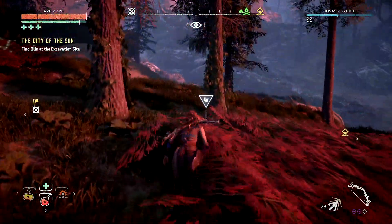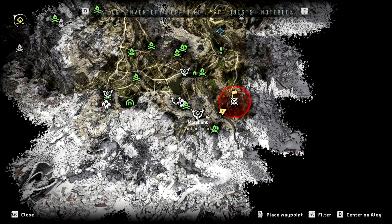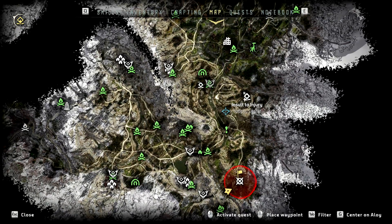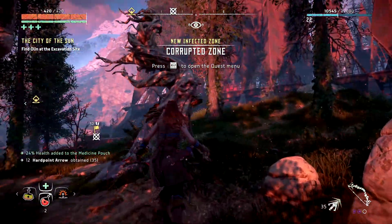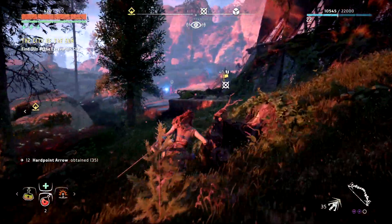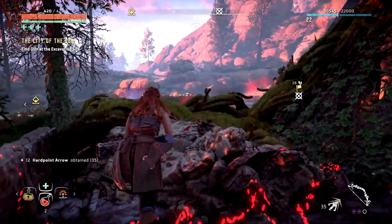We are now down here by the Southern Embrace Gate. We are going to clear this corrupted zone and then head up to this quest. We're basically going to redo our areas, get everything killed, and complete the quest. I do kind of want to complete this fully — I'm now having the feeling I want to complete it fully.